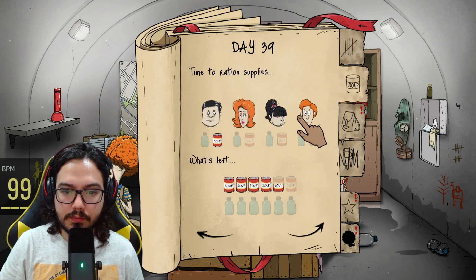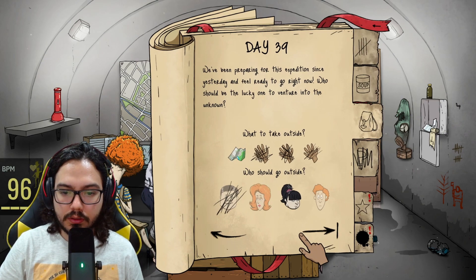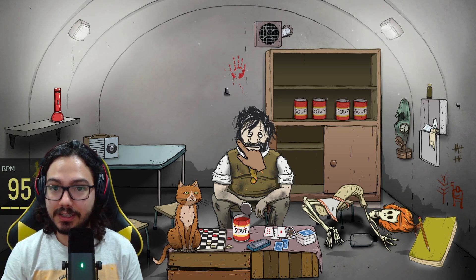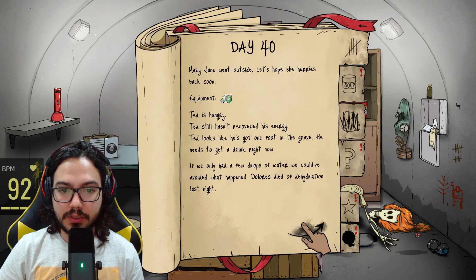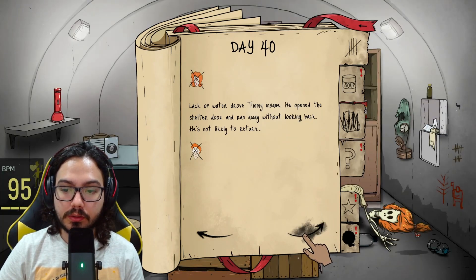Oh my god, I don't have any water and they are just... We've been preparing for this expedition since yesterday. Go find something good Mary Jane, please. 40 days and Jimmy will... They died — just like that, they died, because I couldn't give them any water. Mary Jane went outside. Lack of water, yeah. Timmy opened the shelter door and ran away without looking back. Okay Mary Jane — Dolores just died. My god, you're gonna die as well.